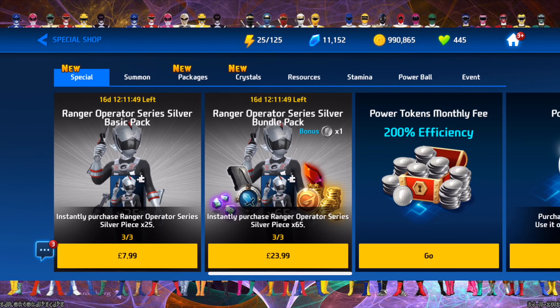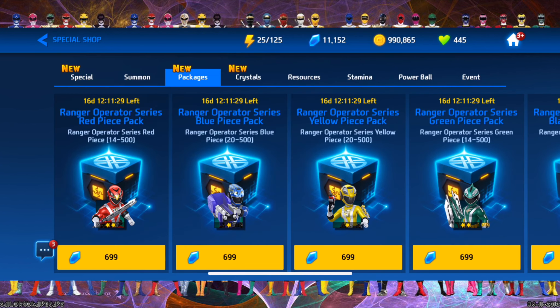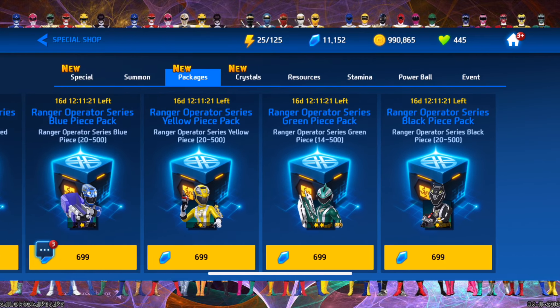If we go to the special shop, as you can see here, we can buy the character and get a lot of shards — 65 shards for 24 pounds or 24 dollars, and also for 8 dollars or 8 pounds you can get 25 pieces. I'm not going to be buying any of those; I'm just going to grind out the event and see how I do.